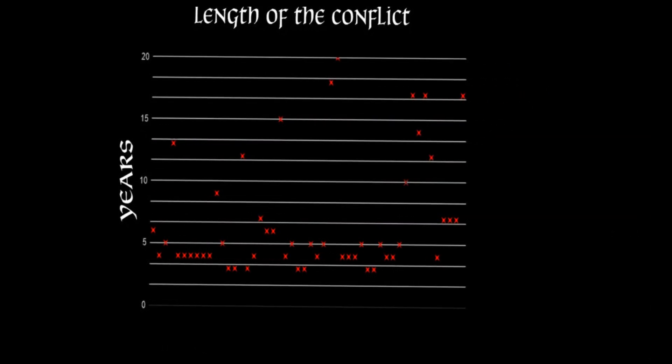Next we have a graph depicting the length of the conflict. On average it lasted about 6.9 years, with the shortest being three years and the longest being 20. If the conflict lasted more than seven years, it had a 58% chance of ending in a white peace.